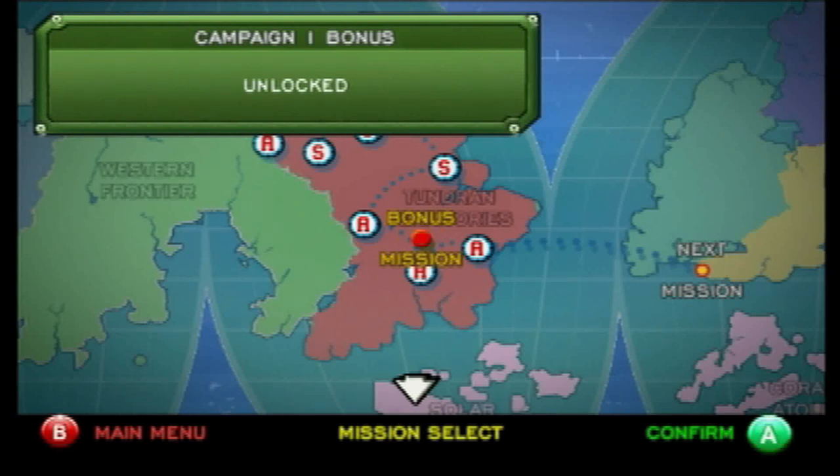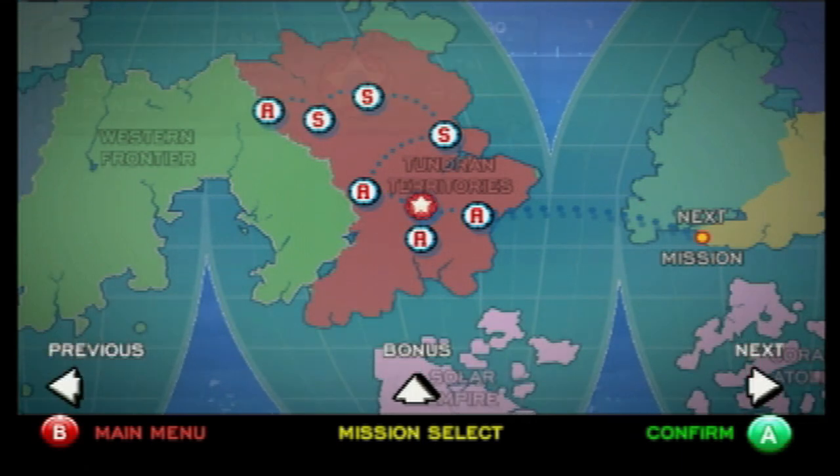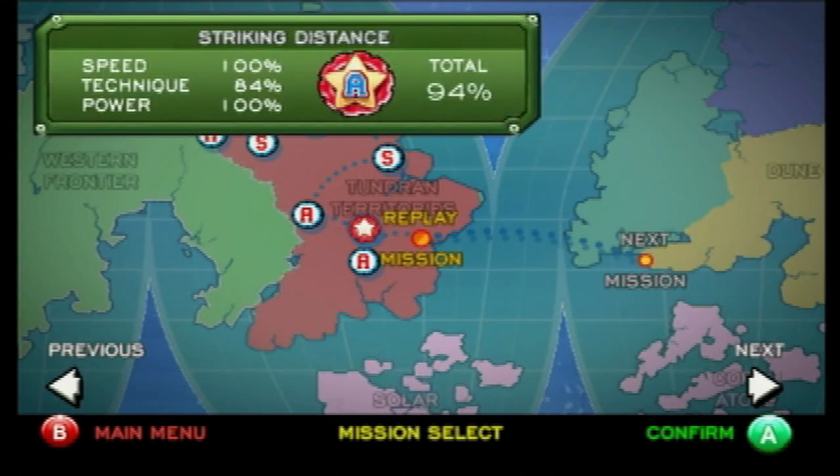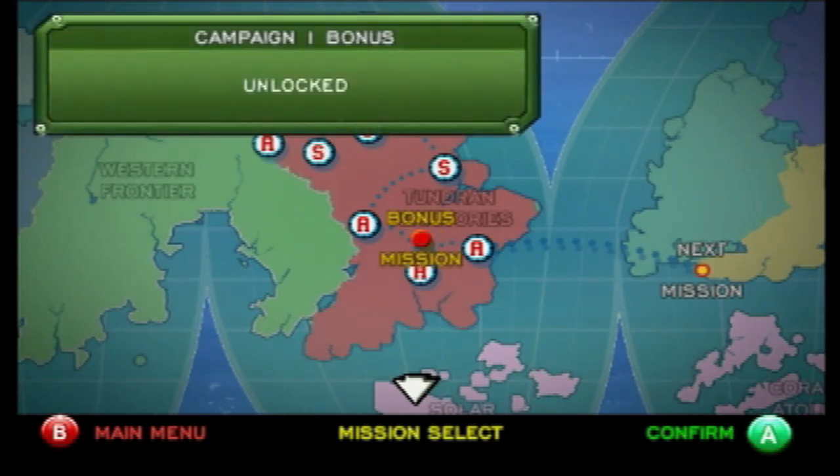Hey everybody, TBGHunter here and welcome back to more Battalion Wars Revisited. Last time we finished up the Tundran Territories campaign as we were able to drive the Tundrans from Frontier Land. However, the bomber squadron that was supposed to end the conflict never showed up and instead was replaced by the Exylvanians, who decided to forsake an alliance with Tundra to attack both nations while they were weak. Today, instead of going to fight the Exylvanians in the Dune Sea, we're going into the first bonus mission of the game in the Tundran Territories, so let us go.